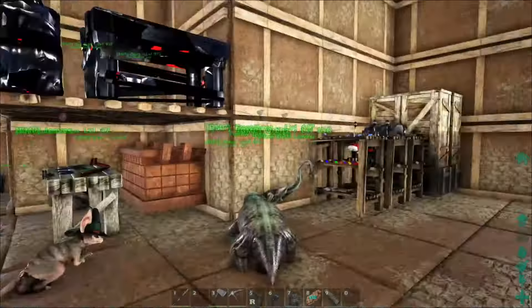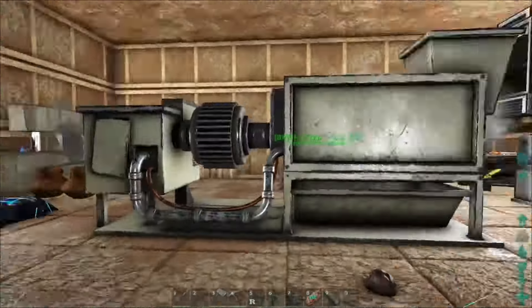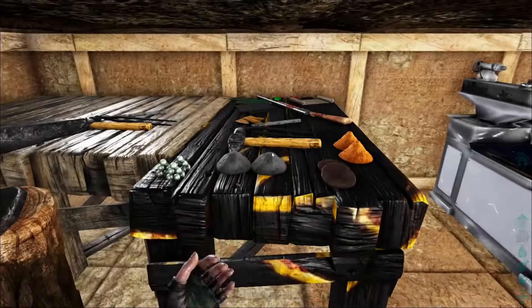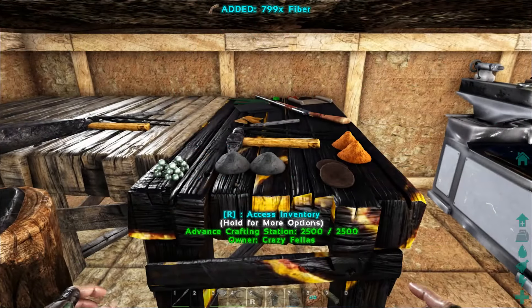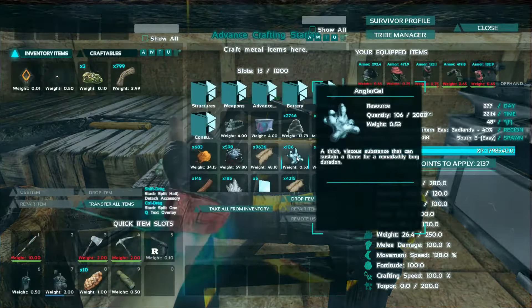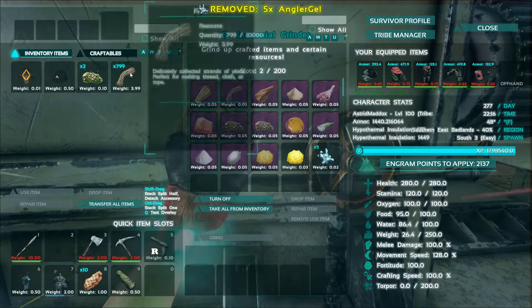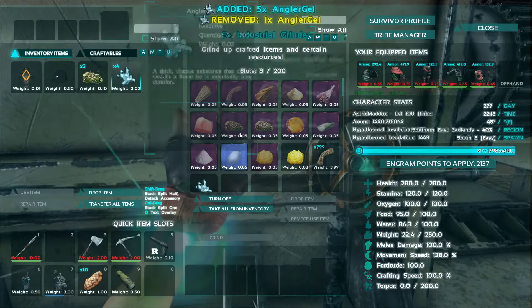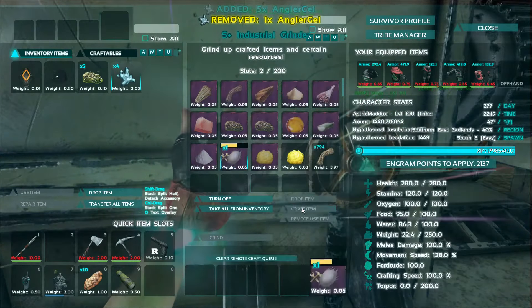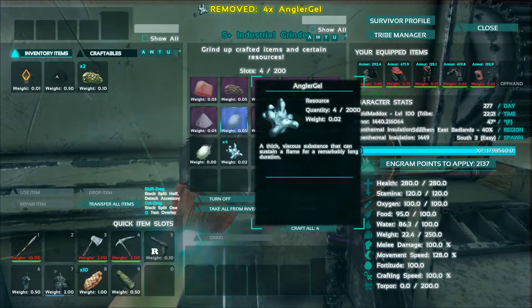For silk, you've got angler gel and fiber. That was like one angler gel — I've got a bunch of angler gel somewhere. Let's just grab some fiber. There was some angler gel right in front of me. It said one angler gel, so we're going to put one in there just to see what one of these makes. It makes one silk. Not really worth it.